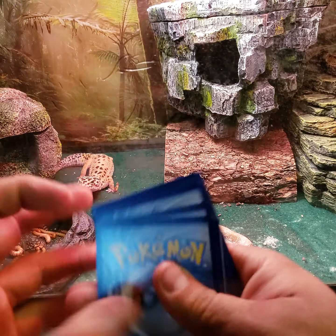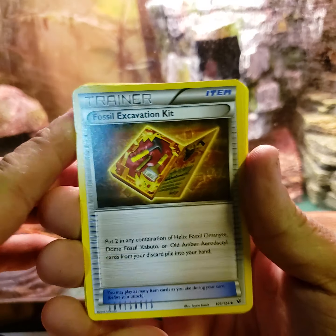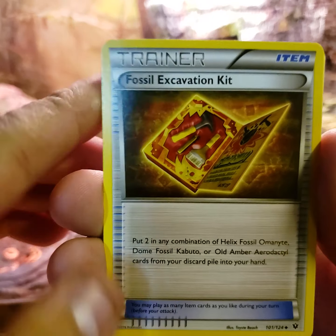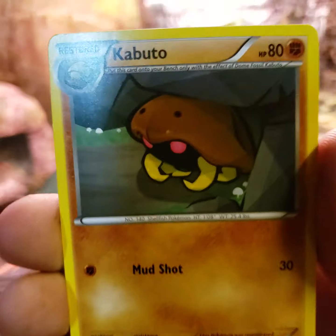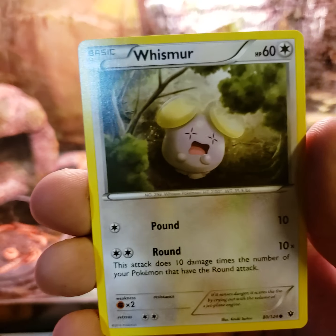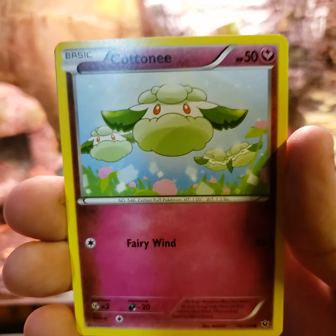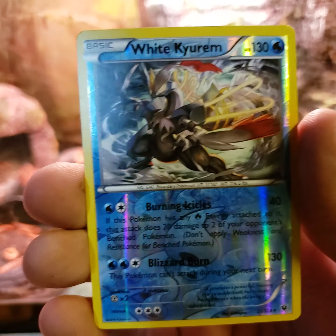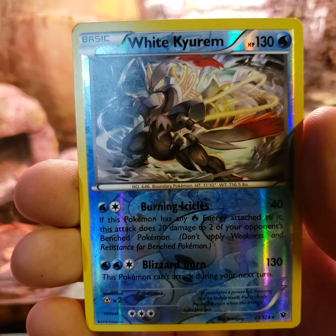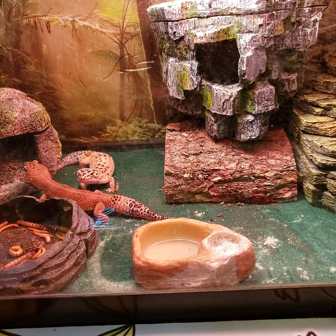We've got a fossil excavation kit, Wormadam, Kabuto, Mancino, Whismur, Gothita, Raiolu, Cottonee, White Kyurem reverse rare, and a Barnacle for the non-holo.